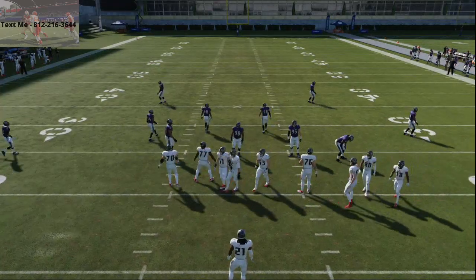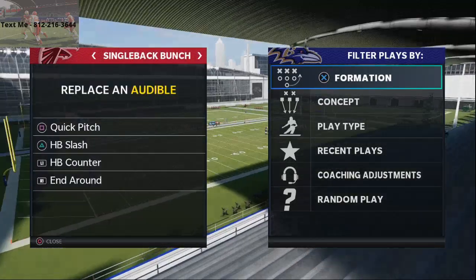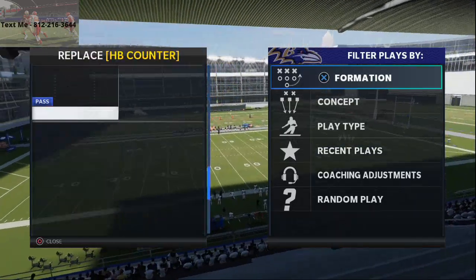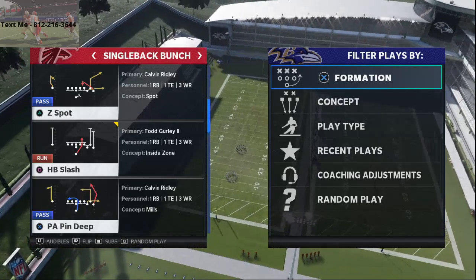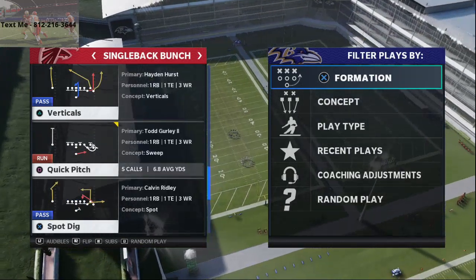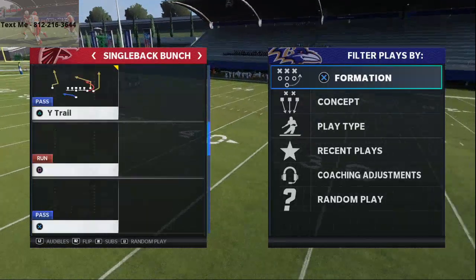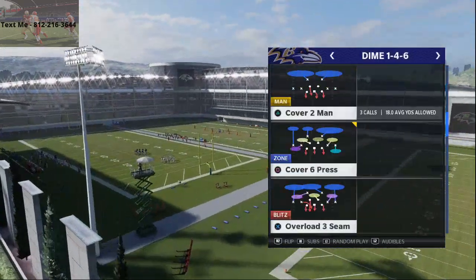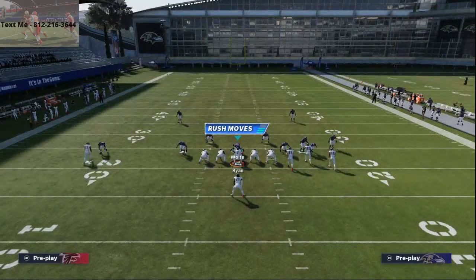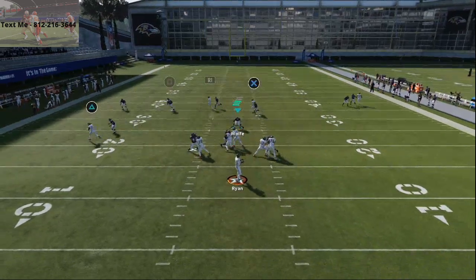I want to show you the one passing play I would recommend having, because you need some kind of quick pass out of this formation. I personally really like the wide trail play. There are actually a lot of good passing plays in this formation — spot dig is really good, PA end around is good against cover four — but we'll show you specifically wide trail against max coverage type defenses. One of those is cover 2 man. This specific route to Calvin Ridley, when you motion him out to the right — if he has a speed advantage, it can be a one-play score right over the top.